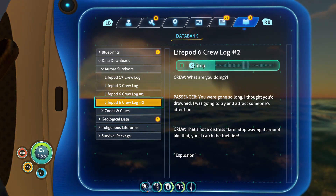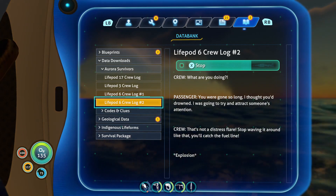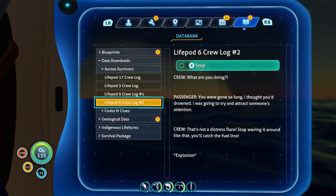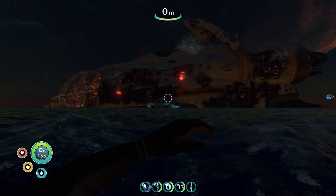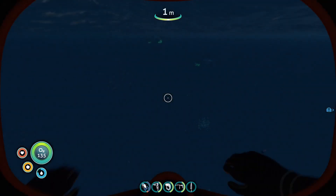What are you doing? You were gone so long I thought you drowned. Put the flare down — I was going to try and attract someone's attention. That's not a distress flare, stop waving it around like that — you'll catch the fuel line. Got it. So Life Pod Six got exploded. Oh what the hell — it's the big super leviathan thing!